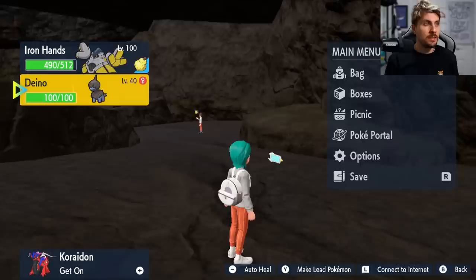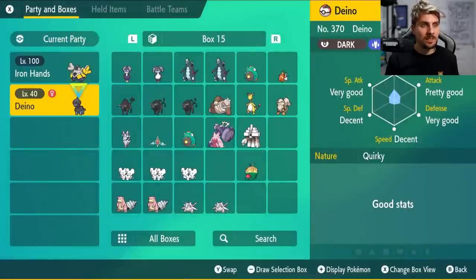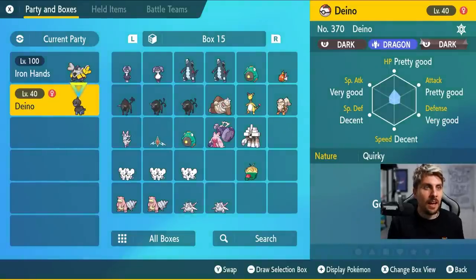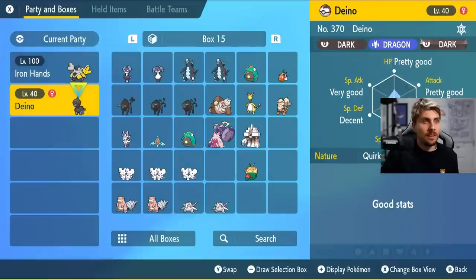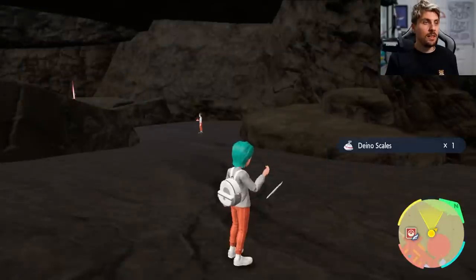Once you've got your Pokemon it's probably a good idea to do this in the post game because it makes it a lot easier. You're going to want to check the IVs of your Pokemon and the nature to see what you're going to need to change. We've got a quirky nature here and no perfect IVs, so no good nature or anything. The Tera type is alright though if you wanted to go with a dark Tera type, but that is something we will change in this video.